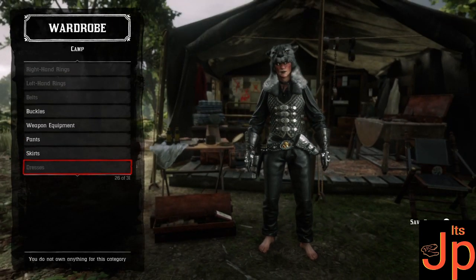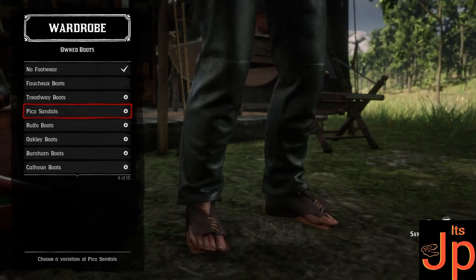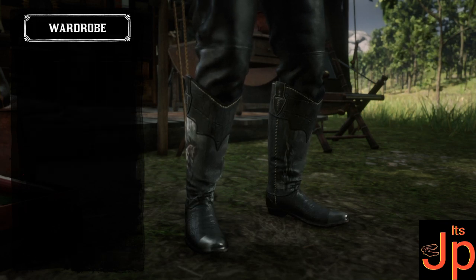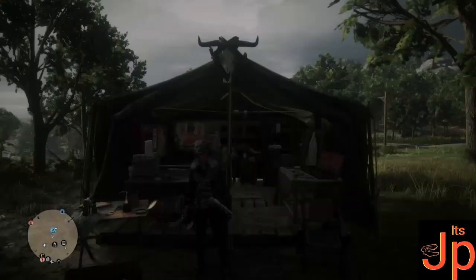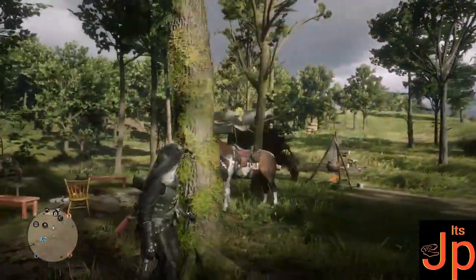And then boots — of course you need lovely boots. I'm going to choose the ones with the horses on, because they are my favourite boots to wear. Boom, there you are. And then finally, spurs — which is going to be those ones. And voilà! My brand new outfit is complete.